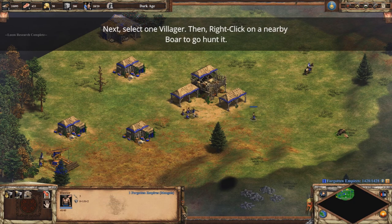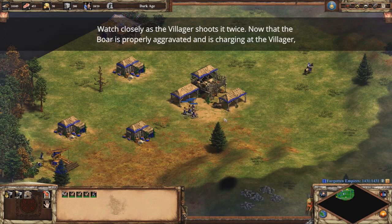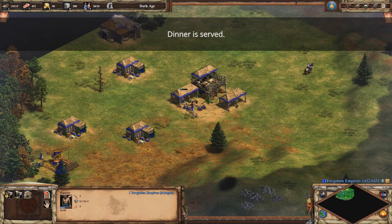Select one villager, then right-click on a nearby boar to hunt it. Watch closely as the villager shoots it twice. Now that the boar is properly aggravated and is charging at the villager, task your villager to run back to the safety of your town center. Once the boar is close to the town center, have other nearby villagers shoot the boar to kill it. Excellent! Dinner is served.